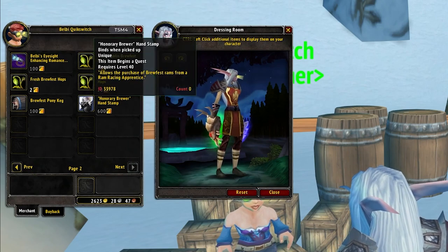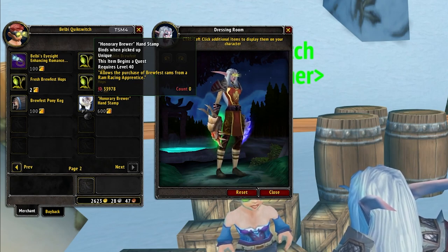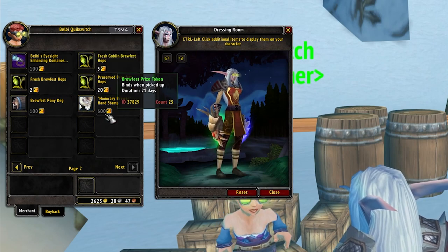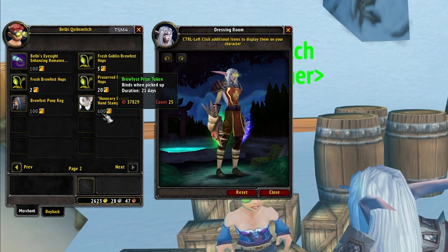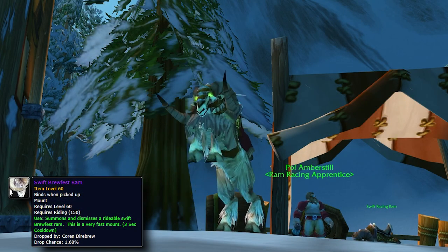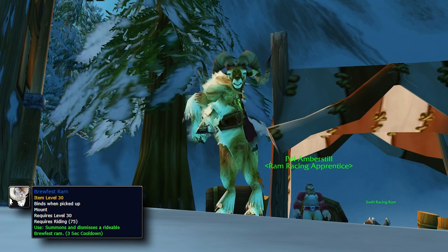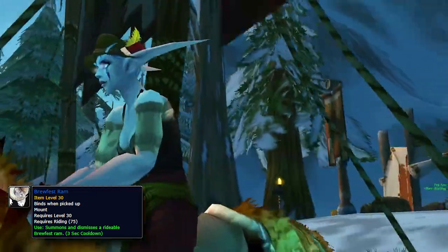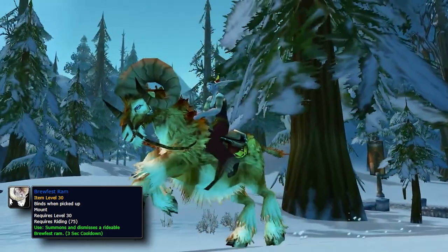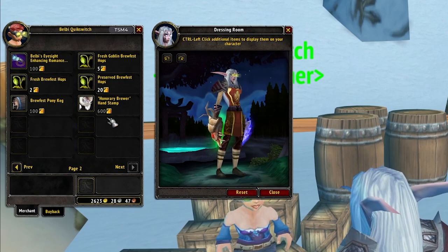Blizzard just added a new item to the vendor — the Honorary Brewer Handstamp. This costs a whopping 600 tokens, which is a lot, but with it you'll be able to buy the Brewfest Ram guaranteed for 100 gold from Paul Ambersteel, and also a slower blue quality ram for 10 gold. This only works for the ram as far as I can tell, but as you'll see in a moment, it's probably not worth that many tokens because the ram — and the kodo for that matter — are not that rare.